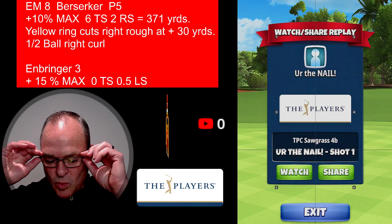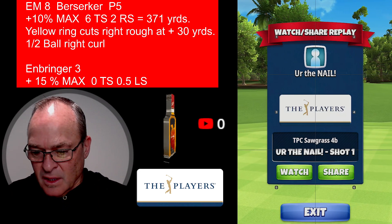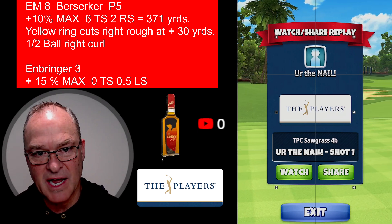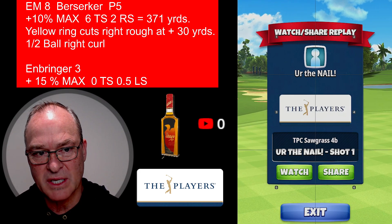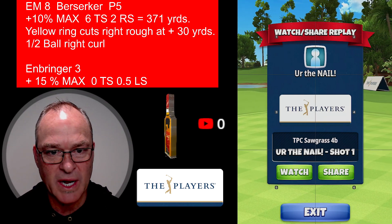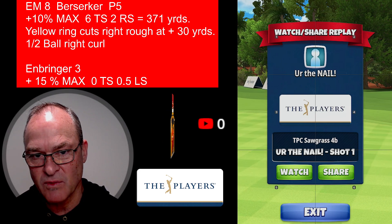All right, good morning everybody. Hole number one here, Players Tournament, opening round, rookie. Here's what we've done: EM8 Berserker 5, we're still playing that same setup. The difference is instead of plus 20 pull, we're going to play plus 10 max pull, still six top. Unfortunately I clipped the rough — we do get it into the fairway but we're only at 371 instead of 394.